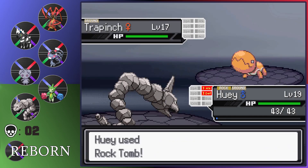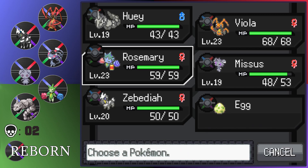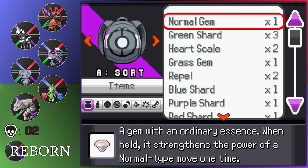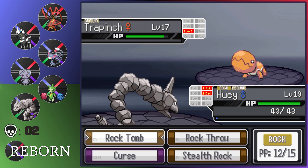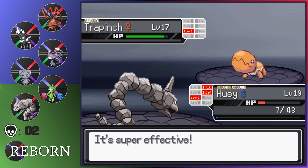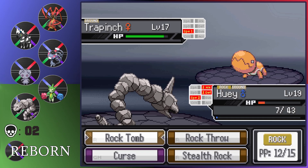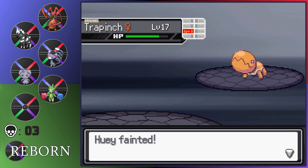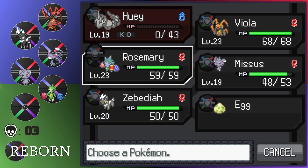Oh no — please, not like this. He trapped me. I got baited so hard. Well, Onix, it was nice knowing you. I don't have any way to stop it from dying — it's minus three defense and minus three attack. I'm just dead. There's no amount of healing I can do to stop this from dying. I could have healed there because he went for Mud Slap instead of Boulder, so I might have been able to get another Curse off. Damn, that sucks. He baited me into his switch.